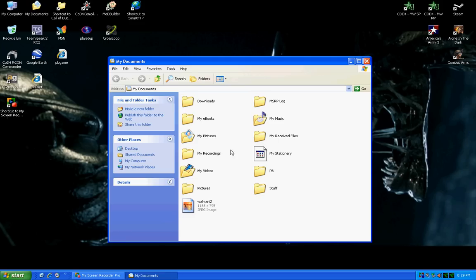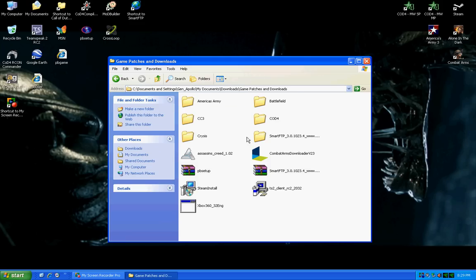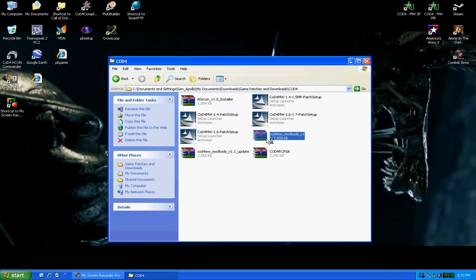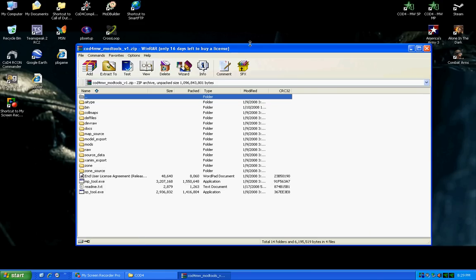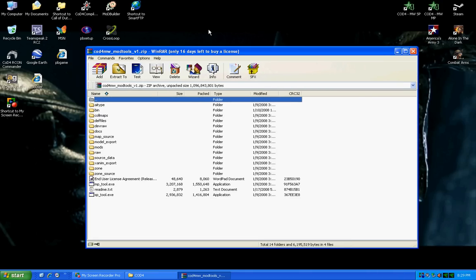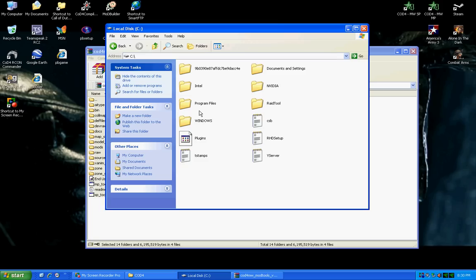Now let's say you already have it downloaded and you're ready to get started. What you do is open up the Mod Tools. WinRAR is a good utility — I use it, and a lot of my friends in my clan use it to extract and compress files. So what you do is take all this and extract it to your Call of Duty 4 Modern Warfare main directory.